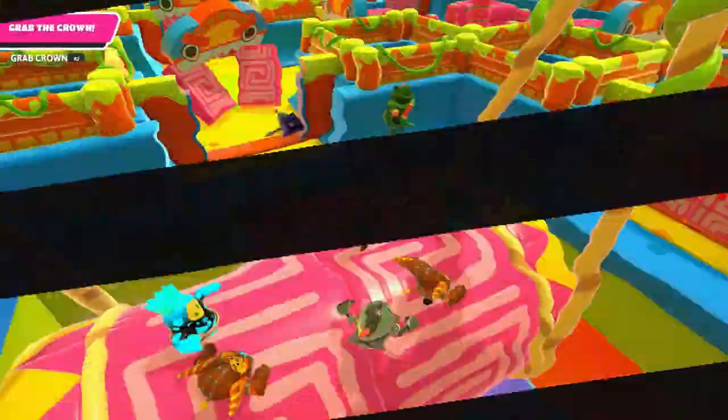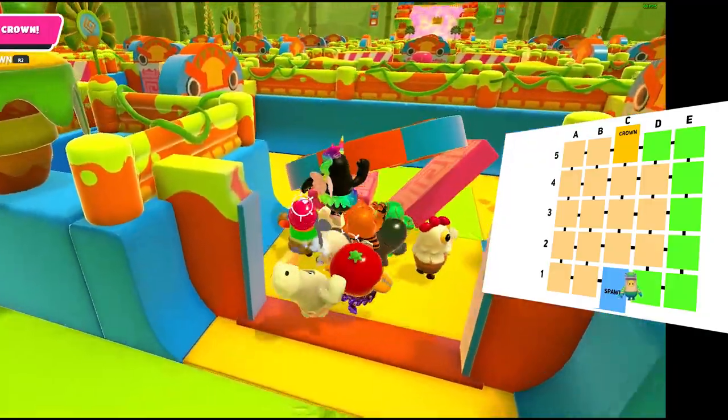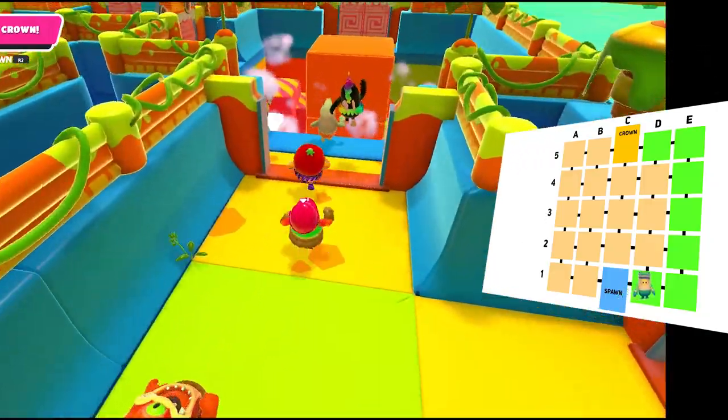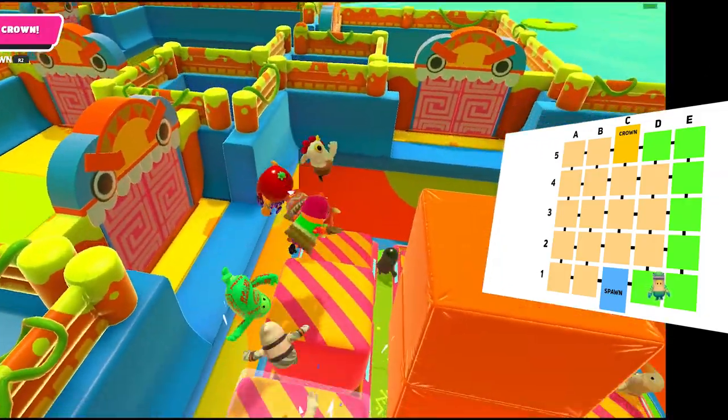Just grab the crown. Let's dissect another gameplay, but this time with a pattern that is quite simple to remember. This pattern is a U-shaped pattern which, from the edges of the map, will take you straight to the crown. As you can see, I let the others do the work for me and then find the real door that way.